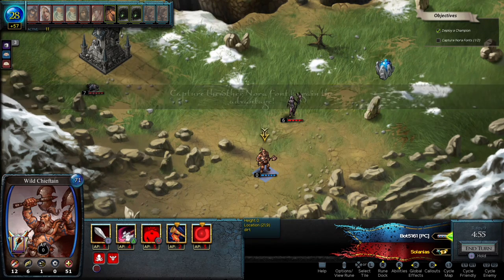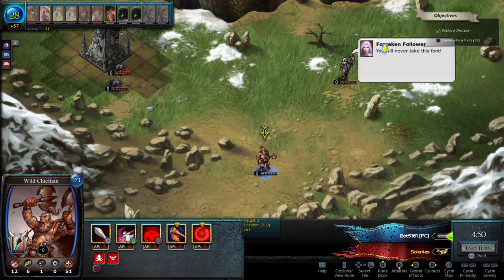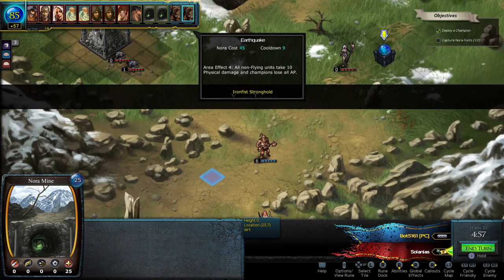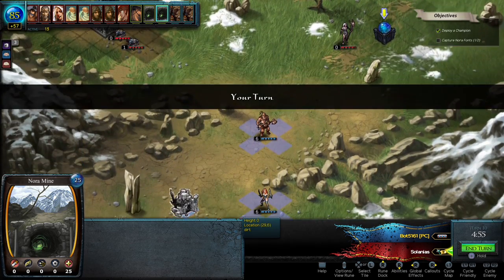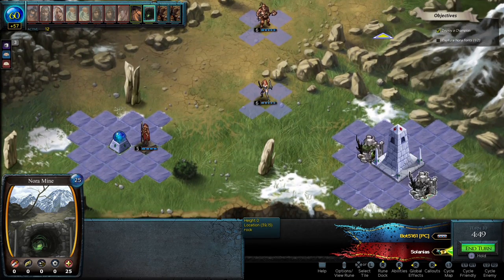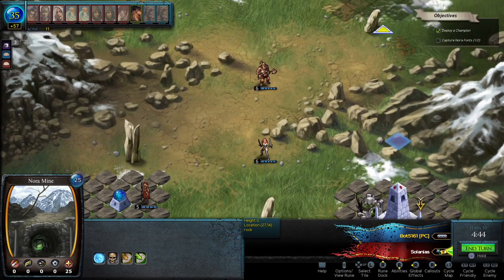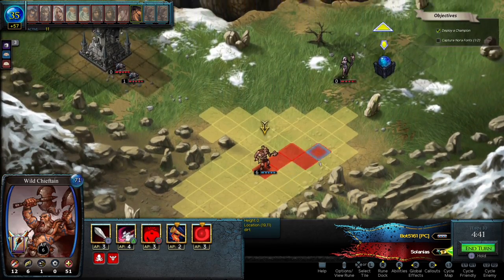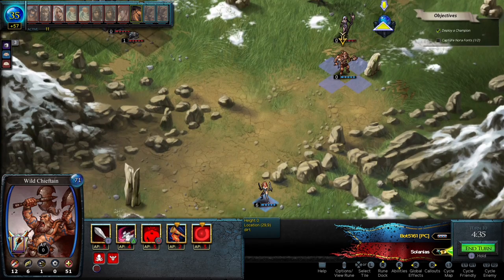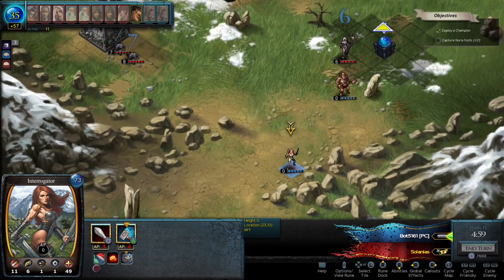This problem is exacerbated by the dreadful user interface. I can see this layout working really well on PC, as you'd have a mouse to quickly navigate the screen. On the PS4, however, it's clunky and slow. Cycling around the map is dreadful, made even worse by the isometric camera view, and sometimes elements of the UI will stop working altogether. I had a few moments in matches where I had resources but couldn't play a creature, couldn't move any of my units, and couldn't even end my turn — it was like the game had frozen. I had to go back to the home screen and force-close the application to get it running again.